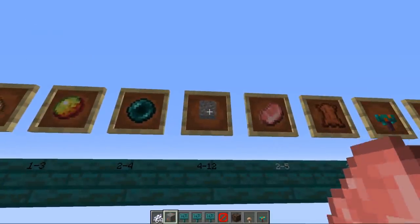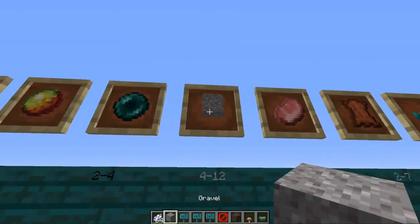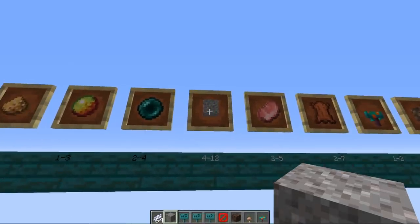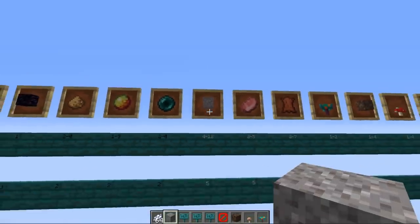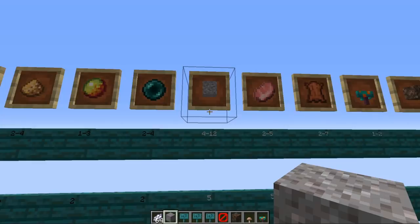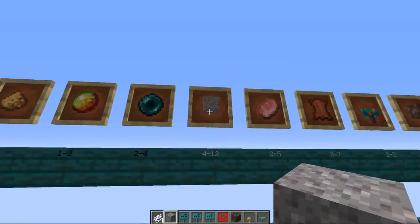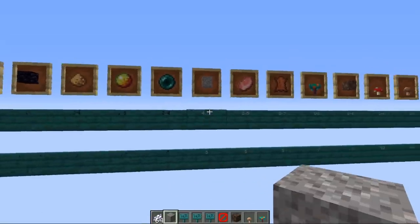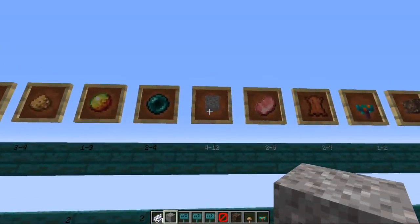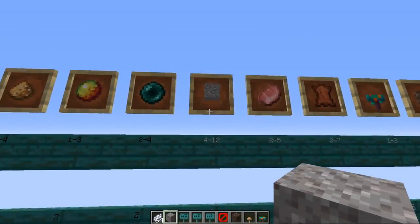Next is gravel, given 4 to 12 at a time with a weight of 5 — quite a lot. Gravel is mostly used in making concrete with gravel and sand, but you can shovel it for flint, or use it to turn dirt into coarse dirt. Prior to this update, gravel was a non-renewable resource other than sand generators. Now you can get infinite dirt by mixing two dirt with gravel to get four coarse dirt, then convert it back — constantly repeating. This also means unlimited podzol, mycelium, grass blocks, and all dirt variants, very useful for Skyblock.